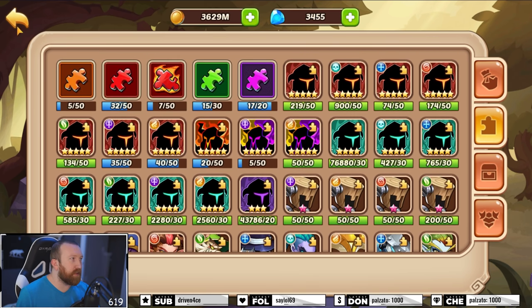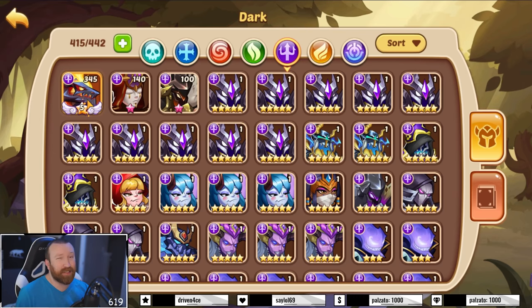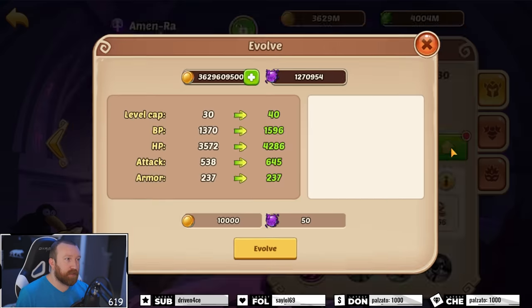We don't really have any other heroes right now. We're gonna try to just make do and see what a v3 Drake can do - that should be pretty interesting. We're probably gonna run Drake, Amin Rah, Amin Rah, and three carries. That's the game plan. Let's get them all leveled up to 100, then we'll void and imprint the Drake.